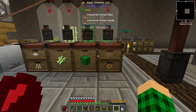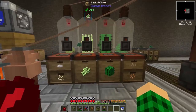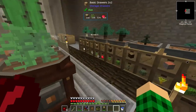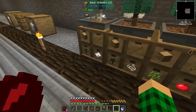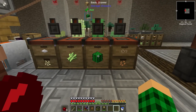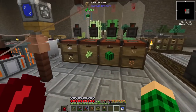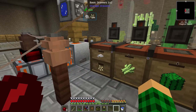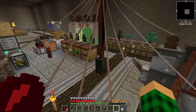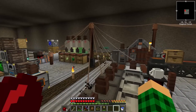I have industrial hemp, cactus, sugar cane, and rice now in compacting drawers and in cloches. Sugar cane is really needed for sugar and paper. The cactus I wanted for Buildcraft pipes, though I'm not sure if we're going to use those or just conveyor belts. The rice I wanted for rice slime balls, and the industrial hemp for making the wires that do not hurt me — which is really nice, because I would have probably died sixty bajillion times already without insulated wire.